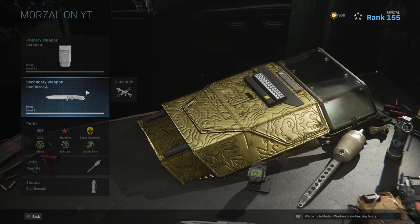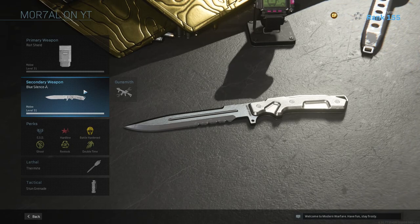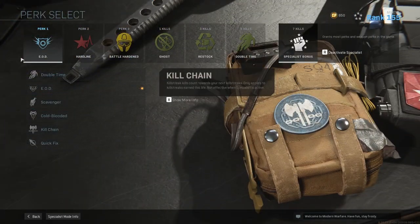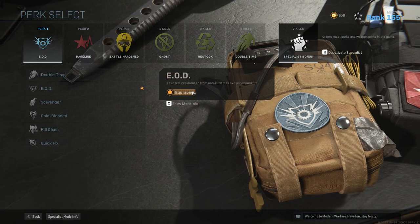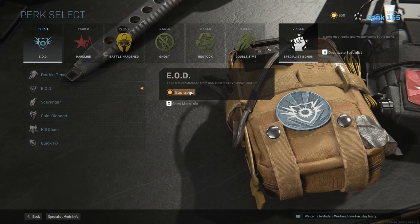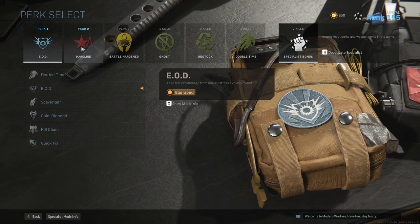So this is my class setup — just the riot shield, and a knife because you're not really going to use a secondary. You can pick whatever you want, I just chose a knife. For the perks, I chose EOD as my first one because on Shipment it's hell with all the explosives — C4s, Semtex, grenades, rockets, all that stuff — and this just gives you a bit of resistance so you have a better chance of getting out of those kills. Then I chose Hardline for my second perk, because none of these are really going to help you too much, except maybe High Alert, but you're probably going to die if there's someone behind you anyway.